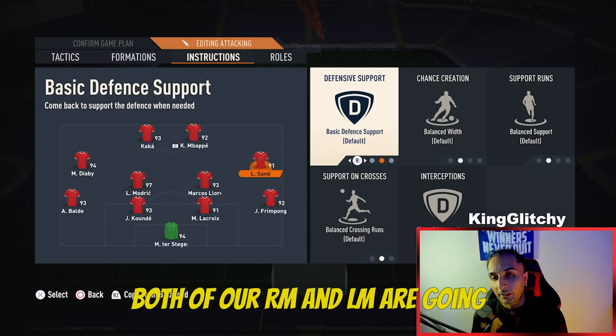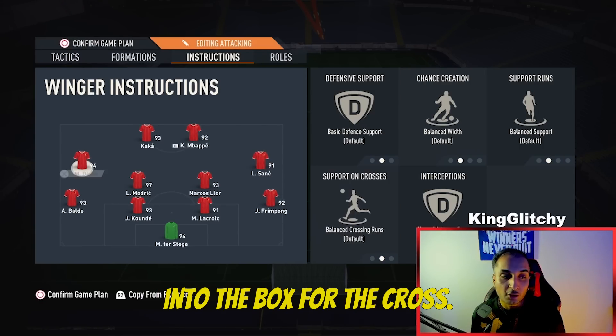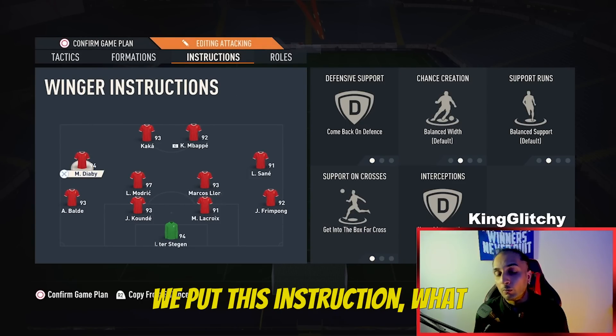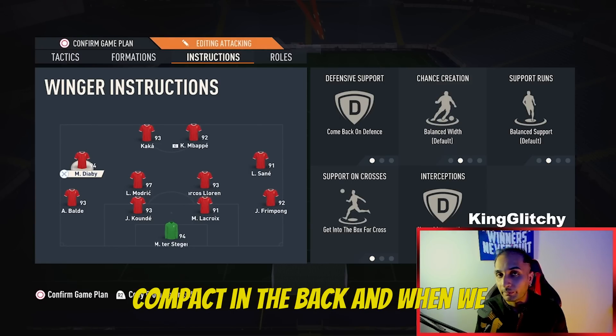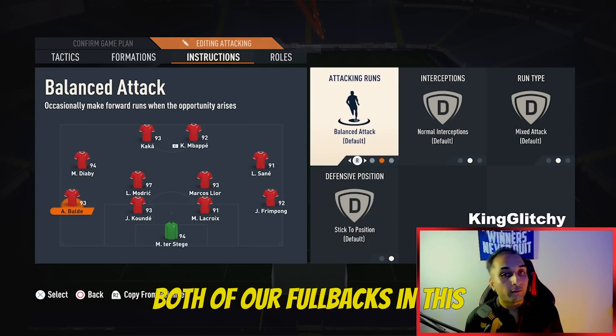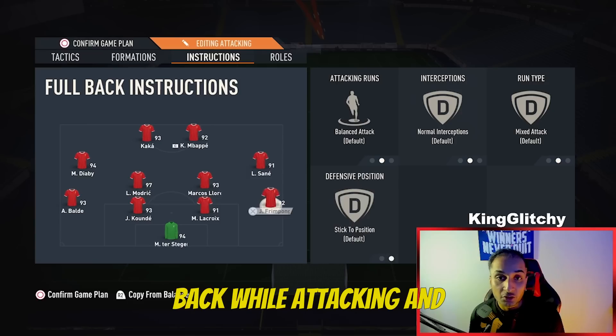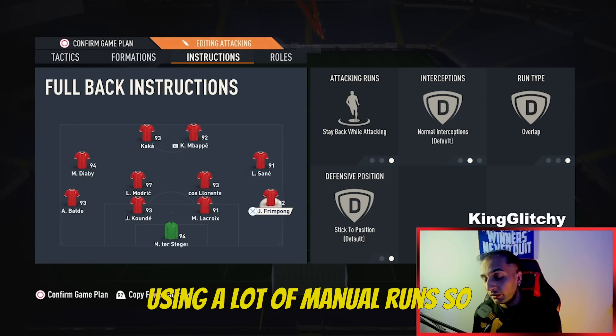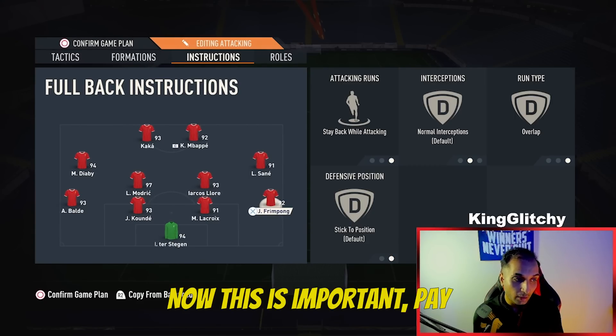Both our RM and LM are going to be Come Back on Defense and Get Into the Box for the Cross. This makes the formation very solid defensively and keeps us compact at the back with less gap between strikers, wingers, and CDMs. Both our fullbacks will be Stay Back While Attacking and Overlap, because we will be using a lot of manual runs to trigger them forward and create attacking opportunities.